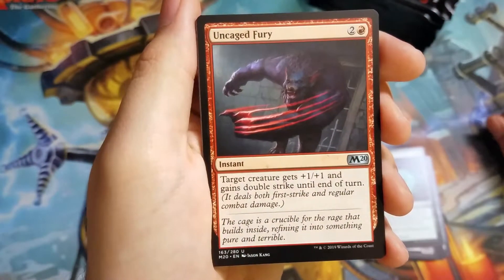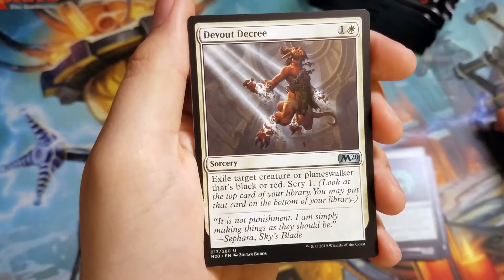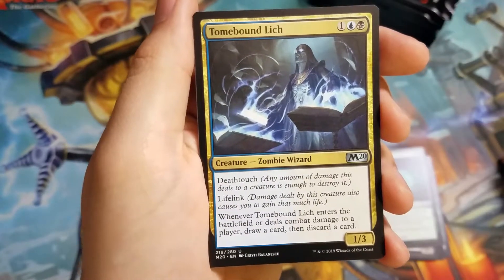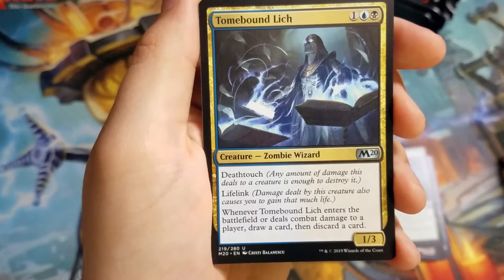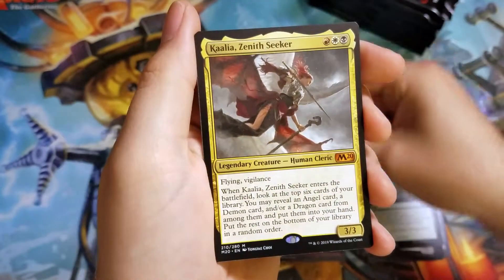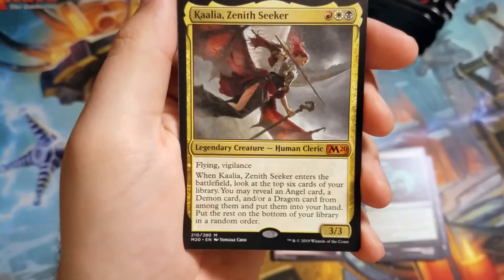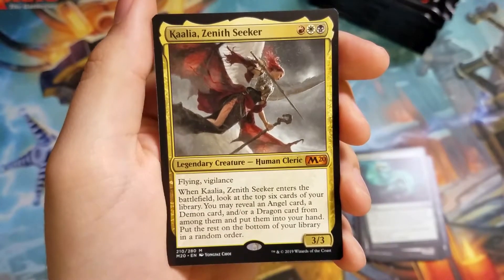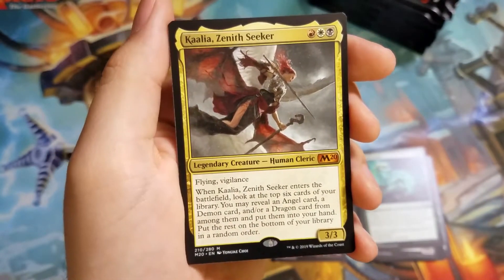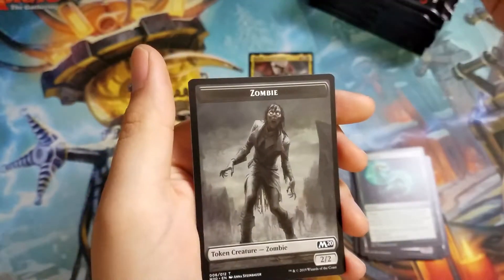First uncommon: Uncaged Fury gives plus/plus and Double Strike. Devout Decree — a color hate card. And Tomebound Lich. For the first rare, we got a Mythic right off the bat: Kalia, Zenith Seeker. Not as good as the old Kalia — they just go in your hand, and it's the only one in the set — but still, a 3-drop Flying Vigilance 3/3. Very nice. And a Zombie Token.